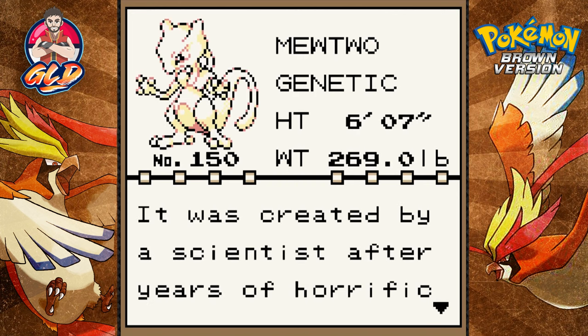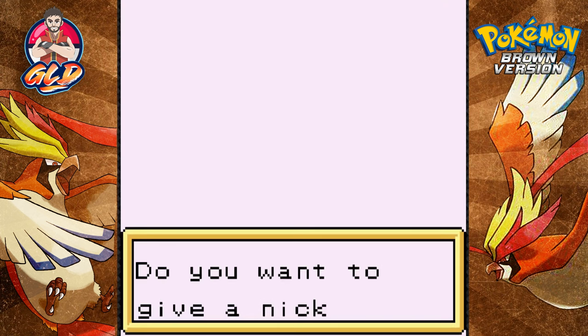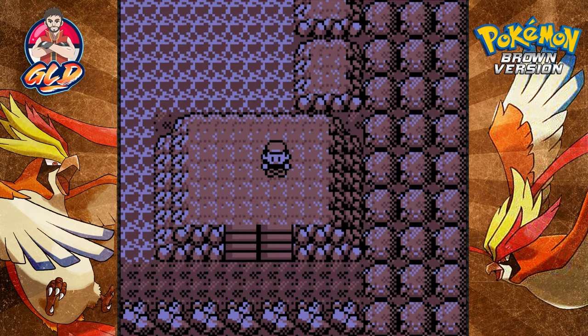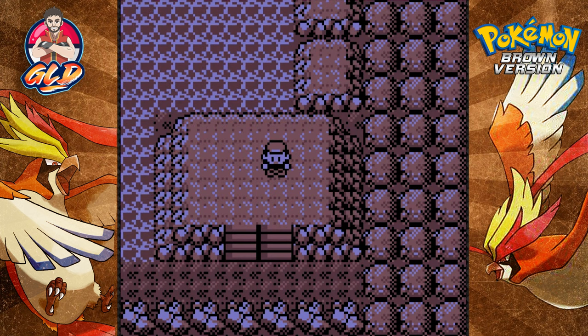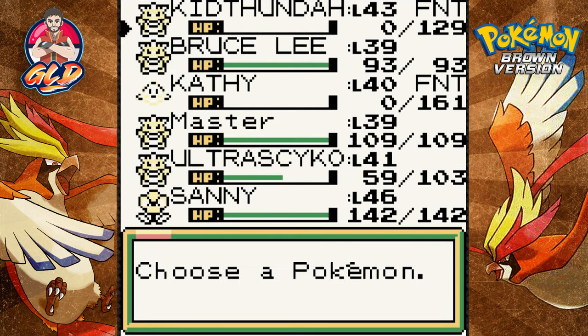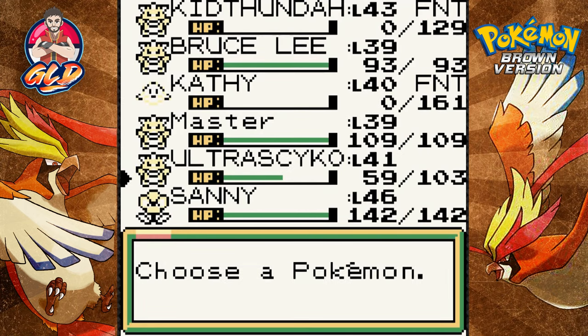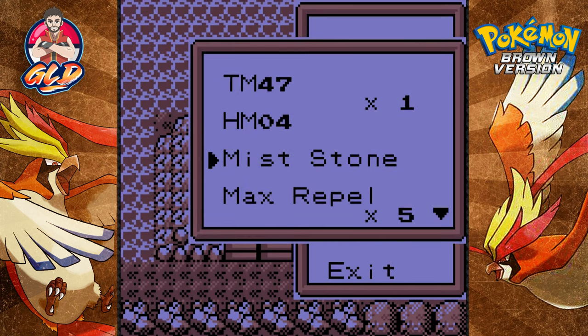We caught Mewtwo, the Genetic Pokemon — six foot seven, 269 pounds of pure created muscle. It was created by a scientist after years of horrific gene splicing and DNA engineering experiments. I will not give it a nickname — it is a pretty good Pokemon. Just like that, we caught ourselves another legendary Pokemon, with a cheat here and there. Now how do we get out of here? Do we still have Teleport? No. We don't have an Escape Rope either.